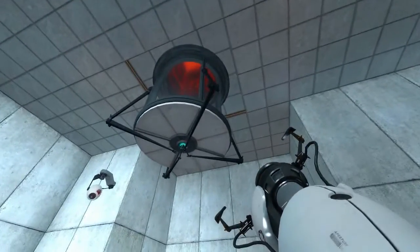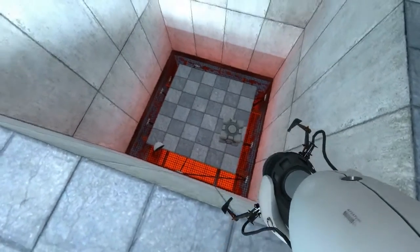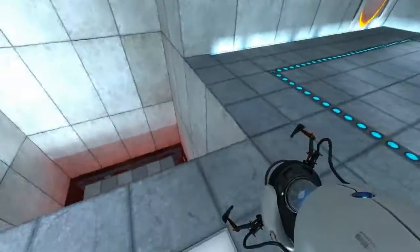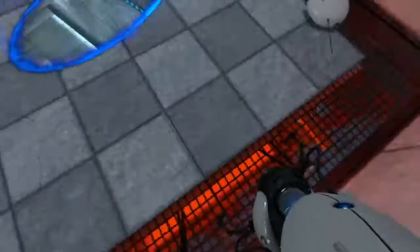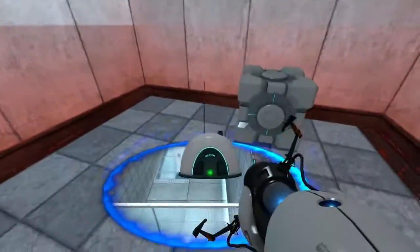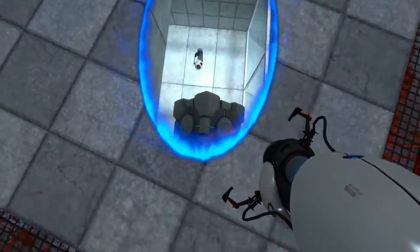As you saw, this pipe just dropped a radio and a box. Just drop a portal down there, jump, and drop your stuff through the portal — it'll end up somewhere.